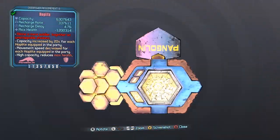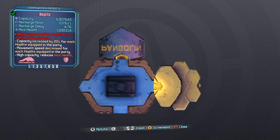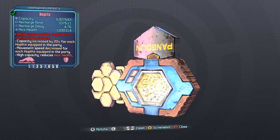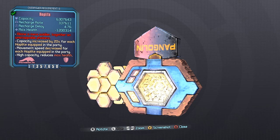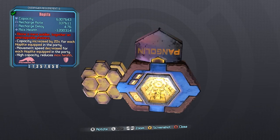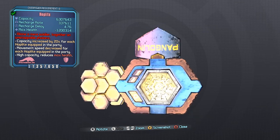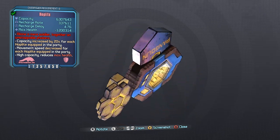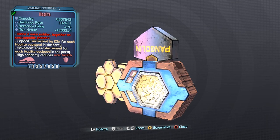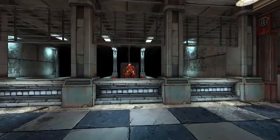So, the Hoplite here naturally has 6 million capacity — this is all Pangolin parts by the way — 6 million capacity, 137 recharge rate, a 4.76 delay, and you lose 1.2 million health. The problem with that is on OP levels your health doesn't scale.